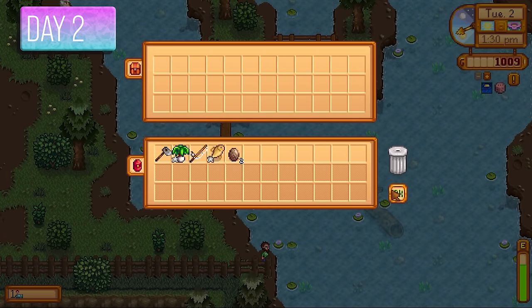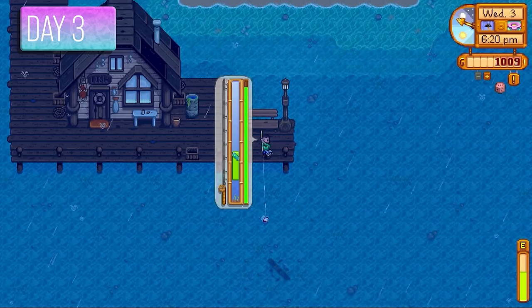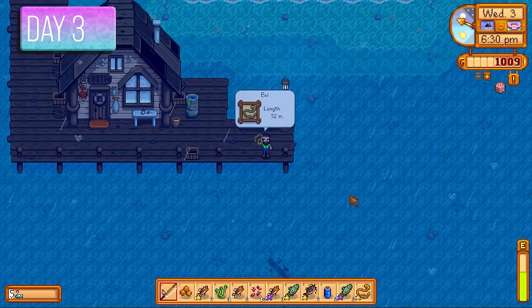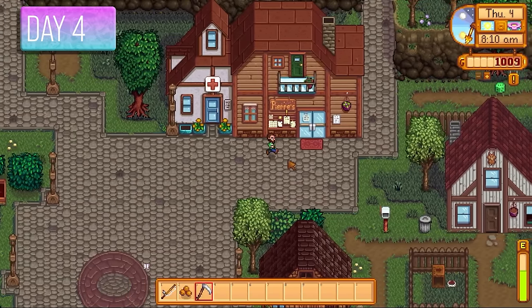The big challenge this season was to get access to the desert to start farming iridium ores — very difficult with the discount set at 25%. I fished all day because it was raining, going after exclusive rainy fish such as the catfish and the eel. I got level 5 fishing and went with Fisher — fish worth 25% more — just to get a few more coins.